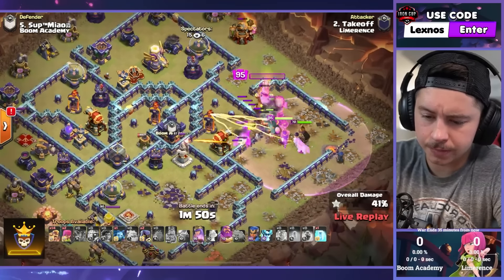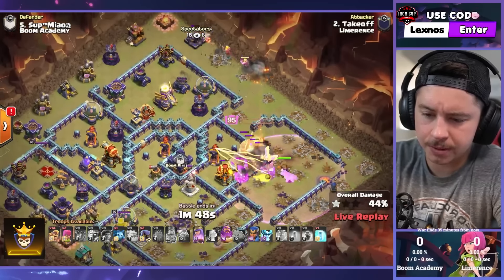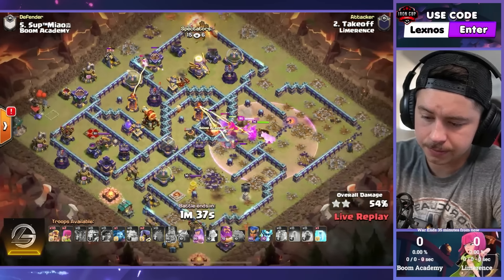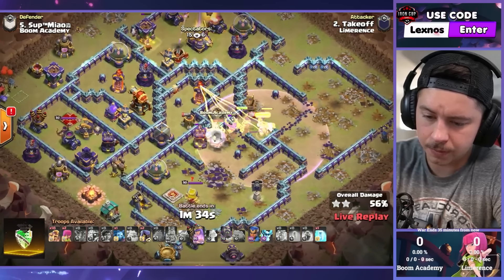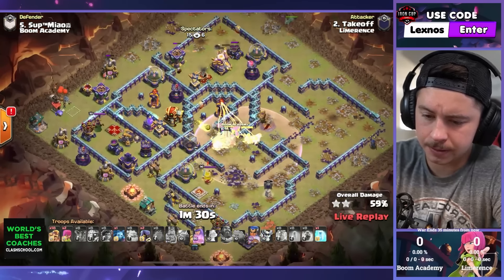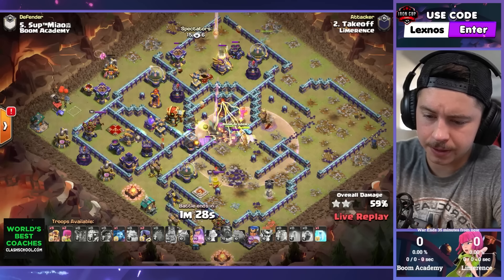King popping ability early because he got locked onto by a lot of stuff. Still holding onto this warden ability, being super patient with it. Root riders trying to bust through the wall. Super barbarians on the top side of the base — we got to go get that eagle artillery, probably gonna send the champion up there. Root riders gonna bust through the middle section, still holding on to this warden ability. Did he wait too long? I don't know.